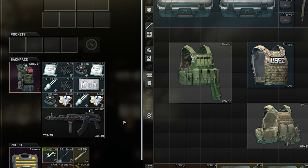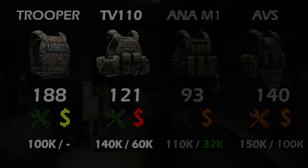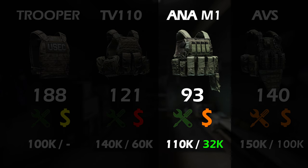So, what level 4 armor should you wear? If you need the best protection, go for the Trooper or the TV rig. If budget is important, go for the Anna M1. And if you want to flex — well, you know which one to pick.